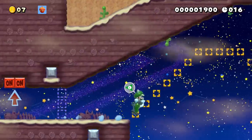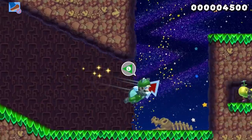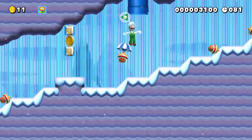The Squirrel Suit power-up adds so much excitement and variety to our Mario Maker 2 levels. Today, I will show you 8 acorn ideas to make your levels soar to new heights. Let's get started.